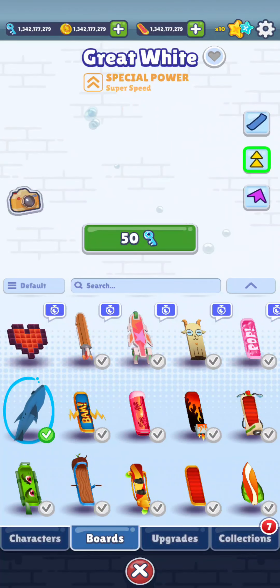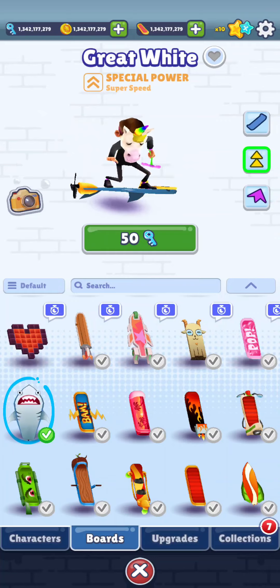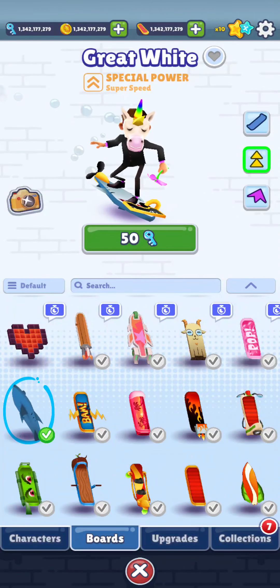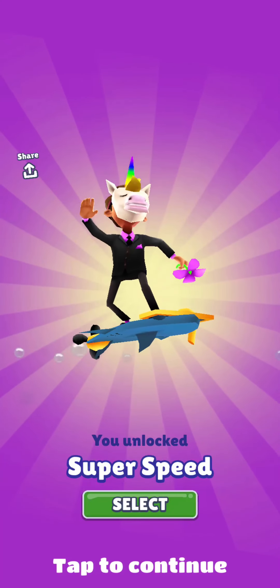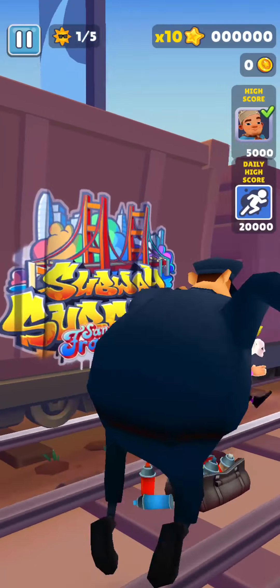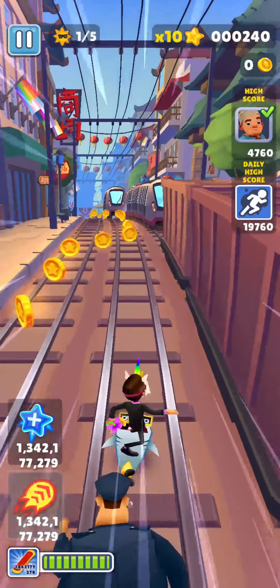Select the power that you love. Also make sure that you have topped up the keys on your account, because you do need keys to get the special power. Once you have the keys, select them, then press 'Select' and go back to the game to check if the hoverboard's special power is on.